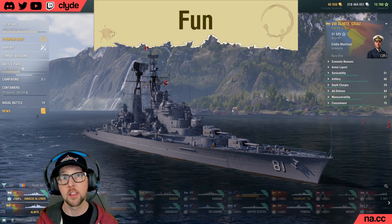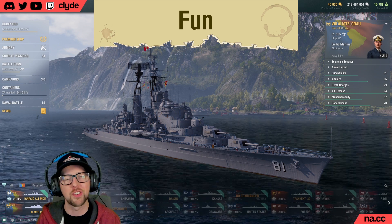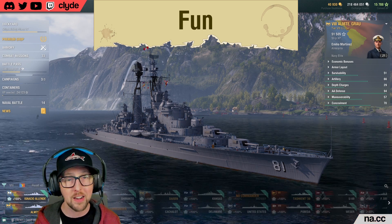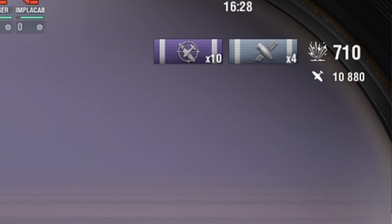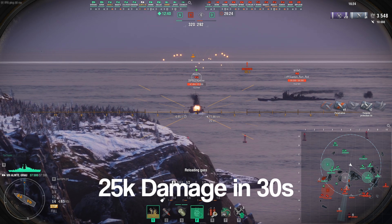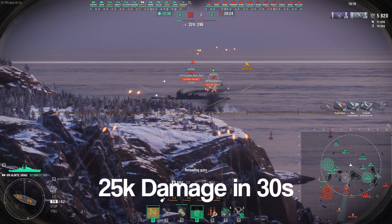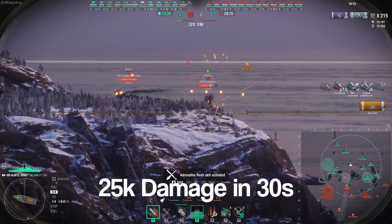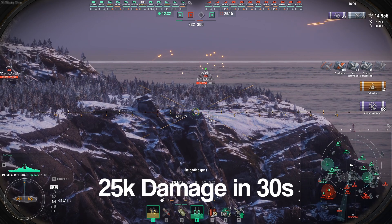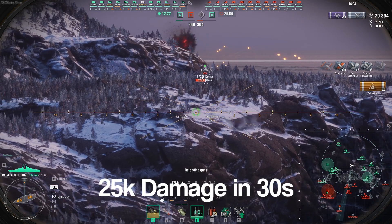Is the Grau a fun ship to play? Yes, it is very, very, very fun. I don't think this boat's quite as stupid fun as Paolo Emilio, because honestly not much can compare with the YOLO runs in that ship. But in a lot of ways it's kind of similar. Just like in Paolo, you're lurking in the shadows with a hidden ability to deal unreasonable amounts of damage in a very short period of time. When the moment is right, you reveal yourself and unleash hell on your unsuspecting enemies. If you've positioned well, you should be able to do it again and again. It's a little easier to repeat the feat in Grau than in Paolo, I think.